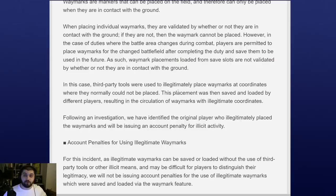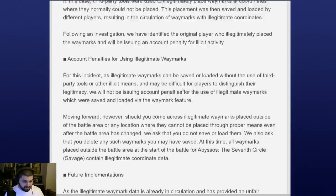As such, waymark placements loaded from save slots are not validated by whether or not they are in contact with the ground. However, in this particular case, a player used third-party tools to do it illegitimately at specific coordinates. This apparently causes data validation issues and is registered in the game data as illegitimate. They actually found the player who did this — the very first player who circulated the waymarks — and issued an account penalty, which is insane. It's actually a kind of interesting insight into how the game registers data when you do things that are not intended.